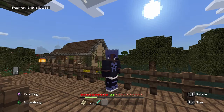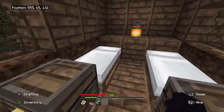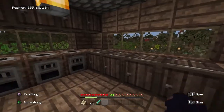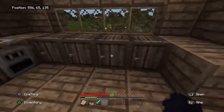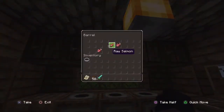But the other thing I built was this — Fishy Phil's. If you come inside, there's just two beds: one for Phil and one for Phil Jr. And as you can see, there's three smokers in here and a whole bunch of barrels because they're supposed to be fishermen. I got three fish in here.